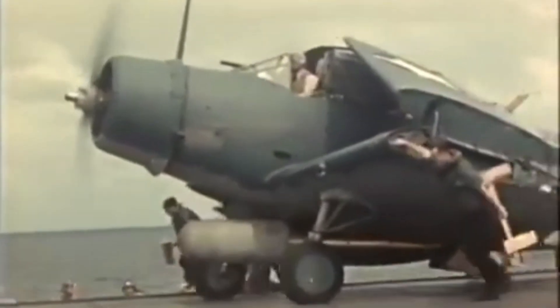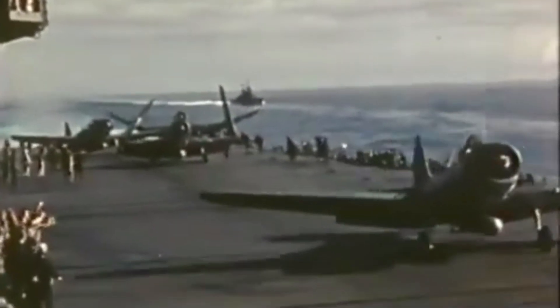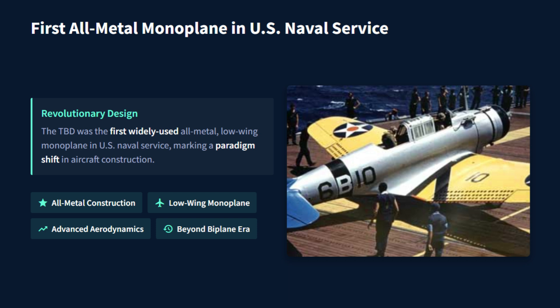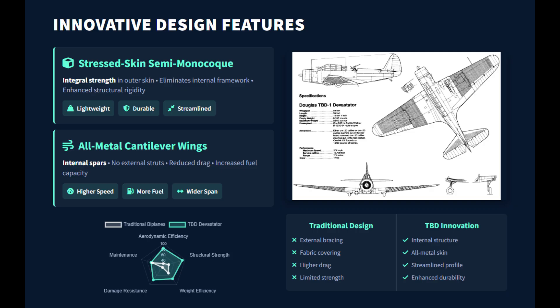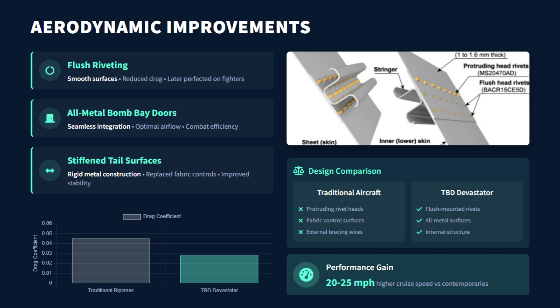The TBD was in fact a technological pioneer and technically still an advanced torpedo bomber early in the war. The TBD Devastator was the first all-metal low-wing monoplane in U.S. Naval service. It marked a sharp break from the fabric-covered biplanes that had dominated carrier decks. Its stress-skin semi-monocoque fuselage and all-metal cantilever wings were supported by internal spars rather than struts or bracing wires. Measuring 35 feet in length with a 50-foot wingspan and an empty weight of 5,712 pounds, the TBD dwarfed older torpedo bombers like the Fairy Swordfish, whose fabric construction carried severe aerodynamic penalties. The TBD's modern design reduced drag by an estimated 20 to 25 miles per hour at cruise compared to the Swordfish.